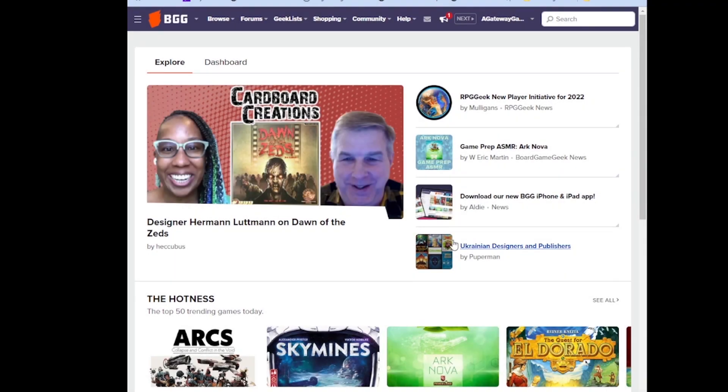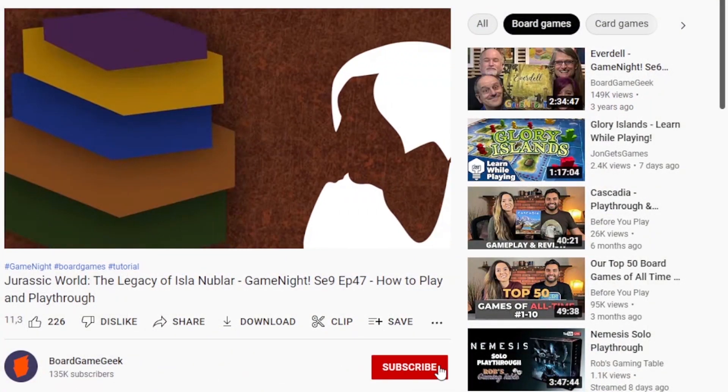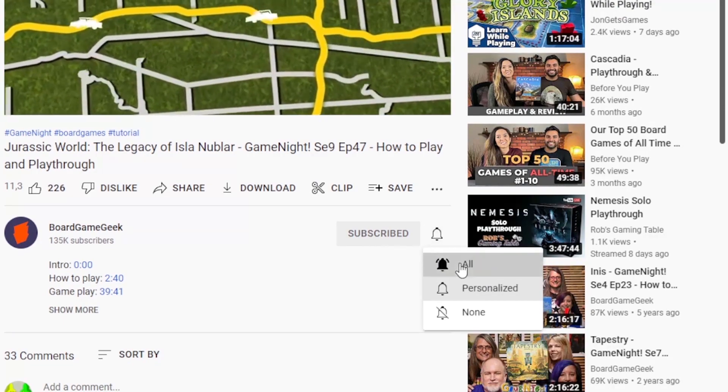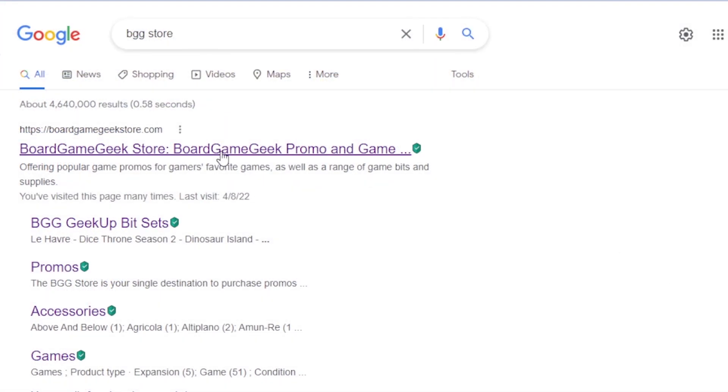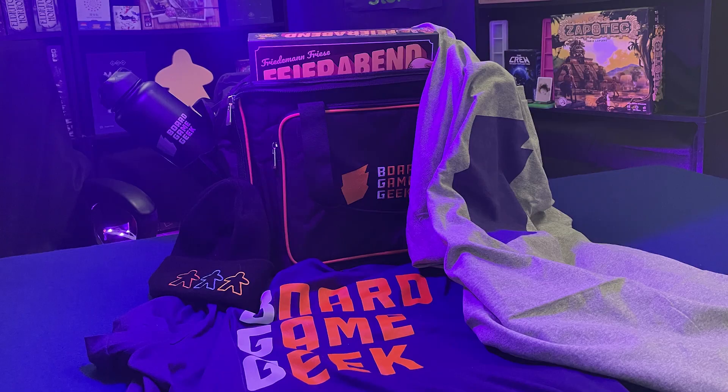If you want to support BGG, go to their website and become a user. Or you could go to the BoardGameGeek YouTube website and like their video, click subscribe, and don't forget to hit that bell notification button. Or you could go to the BoardGameGeek store, where you'll find board games, promos, accessories, and more.